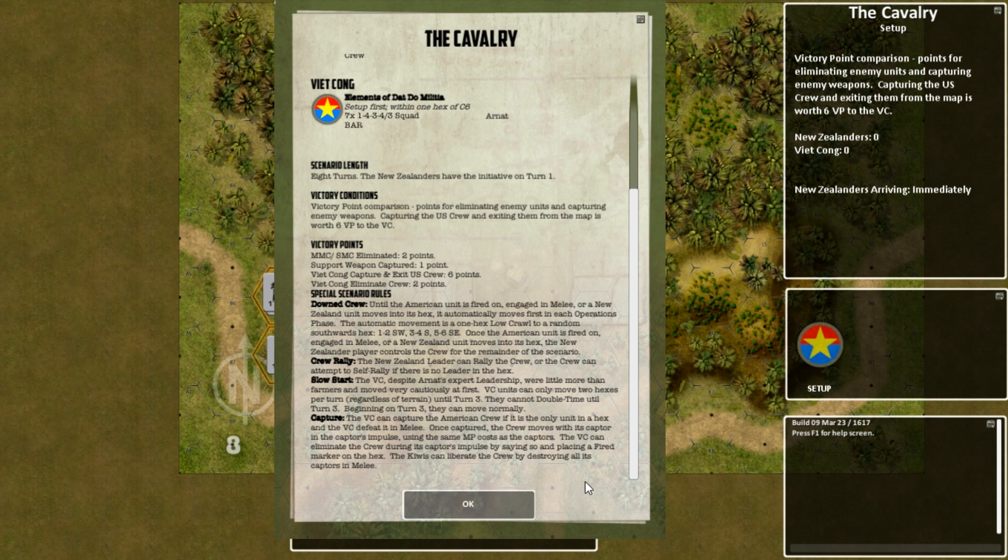The automatic movement is one hex low crawl in a random southward direction. Once an American unit is fired on, engaged in melee, or a New Zealand unit moves into the hex, the New Zealand player controls the crew for the remainder of the scenario. The New Zealand leader can rally the crew, or the crew can attempt to self-rally. Slow start: the Viet Cong, despite Arnot's leadership, were little more than farmers and move very cautiously - only two hexes per turn until turn two, and cannot double time until turn three.